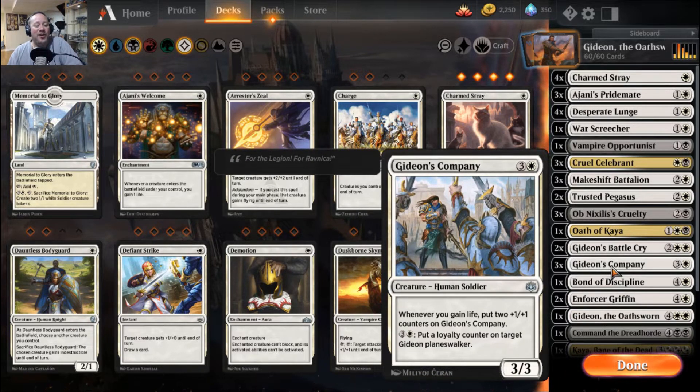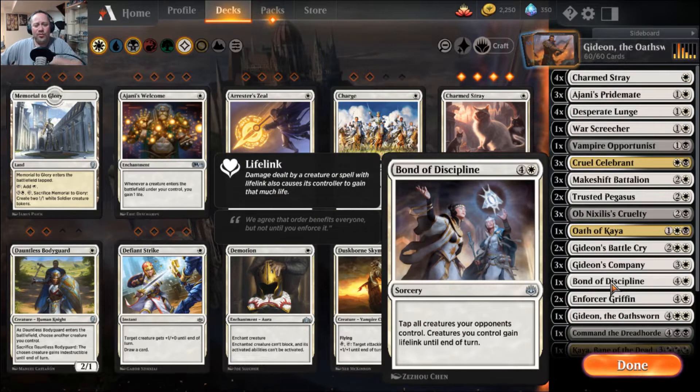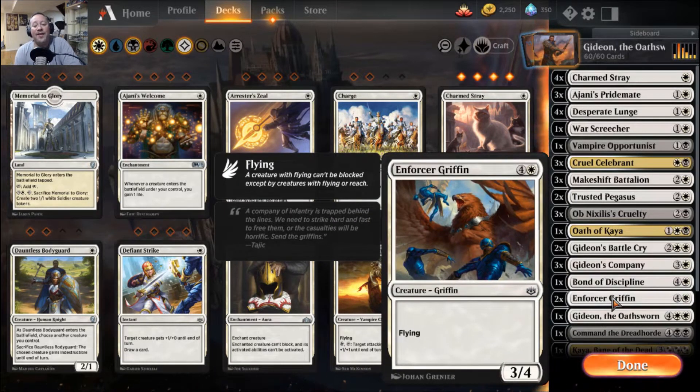Gideon's Company is Ajani's Pridemate plus. I happen to like Ajani's Pridemates better because they cost two mana and are out on turn two — ideally you've got a lifelinker in play like Charmed Stray, and Ajani's Pridemate is already up to 3/3. You can spend four mana to put a counter on target Gideon planeswalker. Bond of Discipline is a sleep for white — tap all creatures your opponent controls, creatures you control gain lifelink until end of turn, again making Ajani's Pridemates bigger. You see the theme.